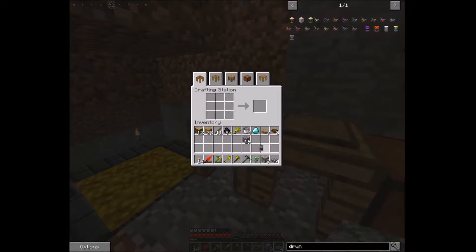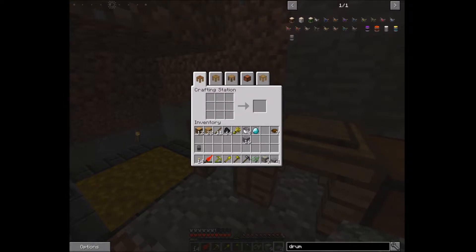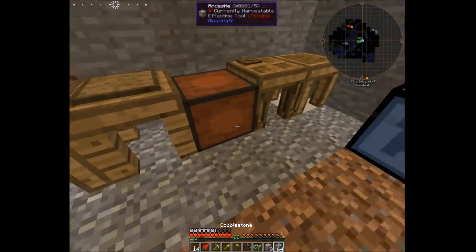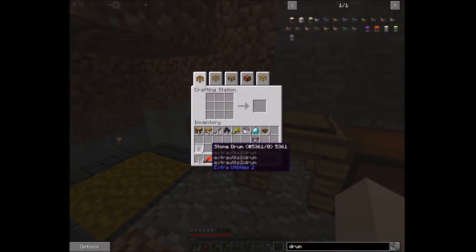One bowl in the center, two slabs on either side up and down, and cobblestone down the sides — and there is our stone drum. Pretty neat, right? Now usually I make one of these for the fluid cows as well. So I'm going to go ahead and make four more stone drums since we have four fluid cows. I just need to make another set of cobblestone slabs. We're gonna run out of cobblestone, but we got four stone drums done — so now we have five total.